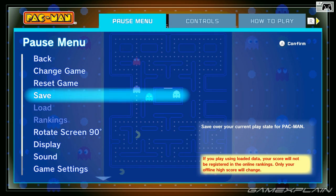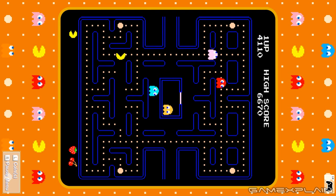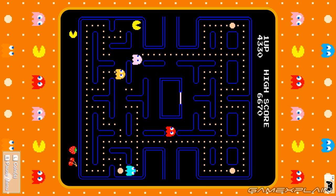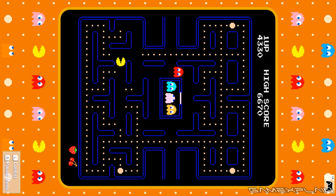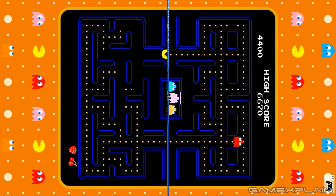You can change the game, reset, and save your progress. Here's something cool: right now Pac-Man barely takes up any part of the screen because the games back in the day were more vertically oriented. However, if we rotate it, it takes up more of the screen. That's not great on TV since I'd have to rotate the controller, but this makes a lot more sense playing on the Switch itself in handheld mode, where the controller will rotate with the system.